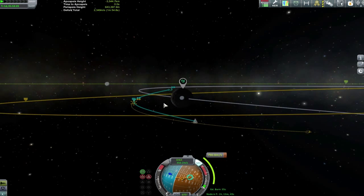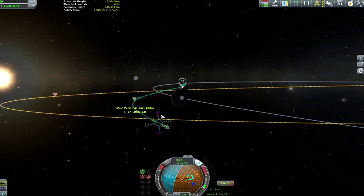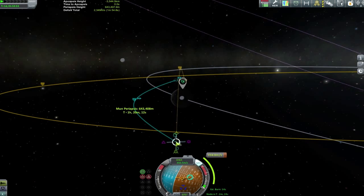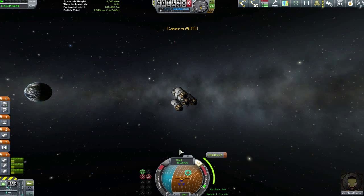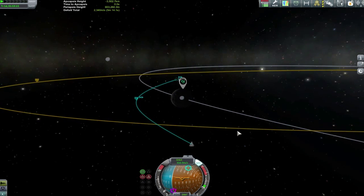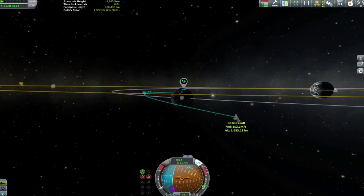I kill the maneuver nodes and slam down a new one very close to my present position, getting a rough approximation of where it needs to be to line up with the landing sites. One thing I've learned is that when you're far out from your destination, the odd minute here or there — even the odd day in deep space — doesn't matter much, as long as you're not an hour from crashing into a planet. We throttle up hard and finally start bringing the trajectory around to a polar approach.